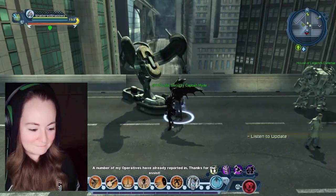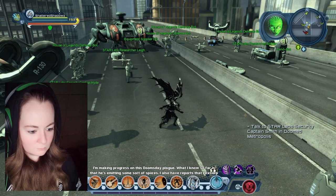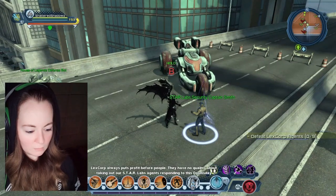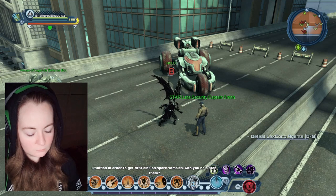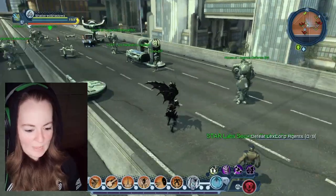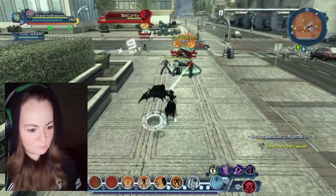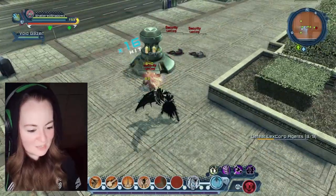A number of my operatives have already reported in, thanks for the assist. You're welcome. I'm making progress on this Doomsday plague. What I know so far is that he's emitting some sort of spores. I also have reports that LexCorp is interfering. While I'm working this angle, you can lend a hand on that front. Defeat LexCorp agents. This is good — this is what a mission should be like. Give me a couple of things to do, one after the other so I don't get them all at once. Give me a narrative. It's good.